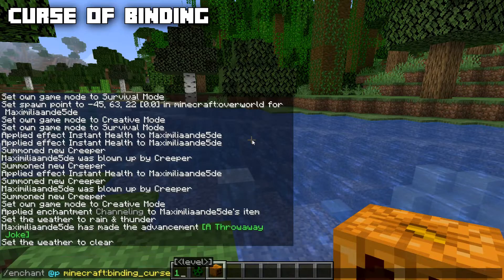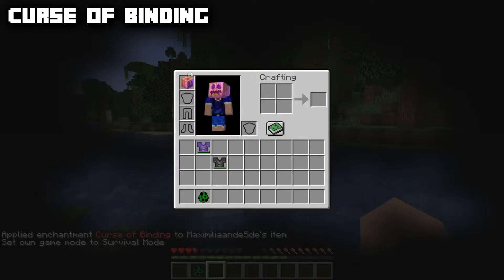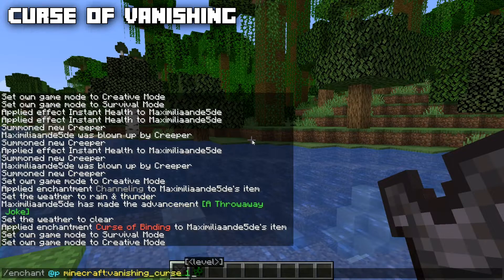The first curse is Curse of Binding. Its max level is one and you can only apply it to wearable items like armor, elytra, pumpkins, and player heads. If you put on a pumpkin with the binding curse and go into survival, you can't take it off. The only ways to remove it are to die or have the armor break. The second curse is Curse of Vanishing, also max level one, applicable to almost any item — armor, pickaxes, shovels, axes, swords, hoes, fishing rods, bows, shears, flint and steel, compass, carrot on a stick, warped fungus on a stick, shield, elytra, pumpkin, player heads, trident, and crossbow.